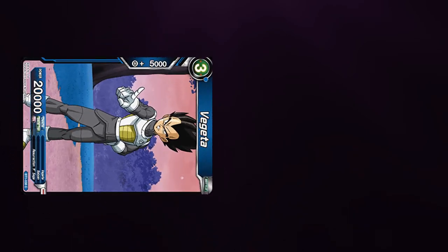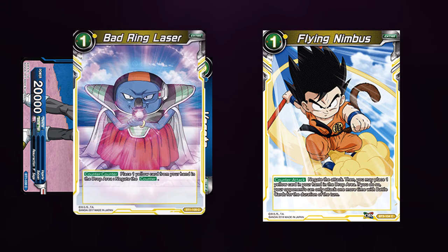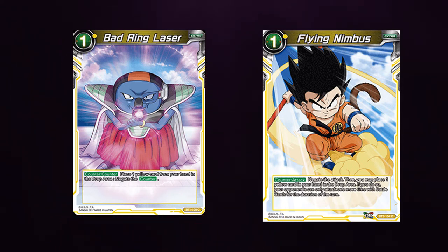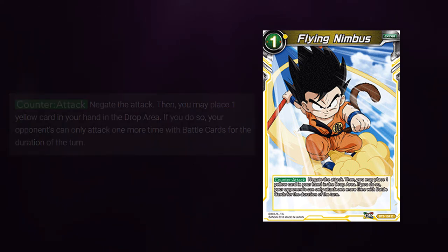If you do so, your opponent can only attack one more time with battle cards for the duration of the turn. If I swing with a battle card and my opponent plays Flying Nimbus to negate the attack, and I play Bad Ring Laser — Bad Ring Laser has a cost to drop the yellow card from hand, while Flying Nimbus is worded differently. The effect to drop a card from hand to limit further attacks is actually negated, because that effect comes after the attack is negated.